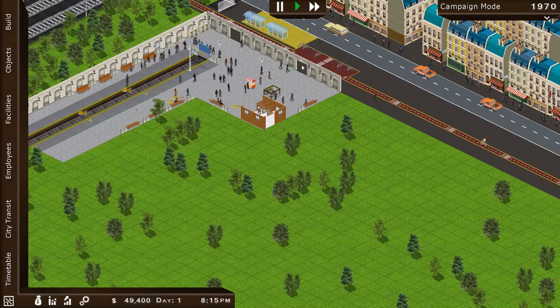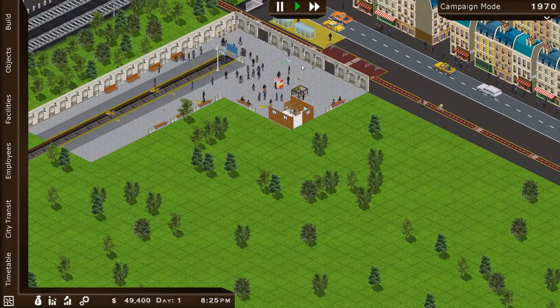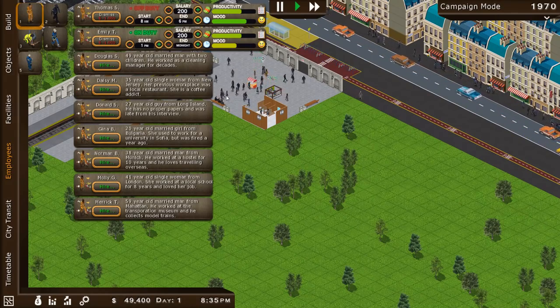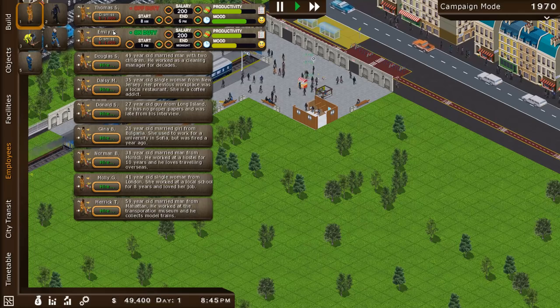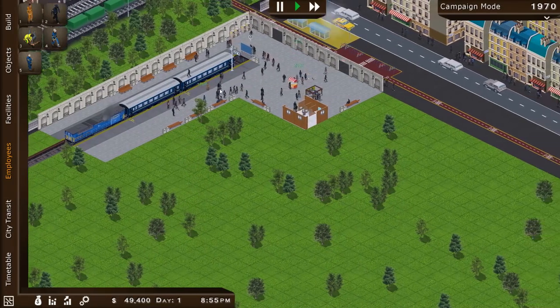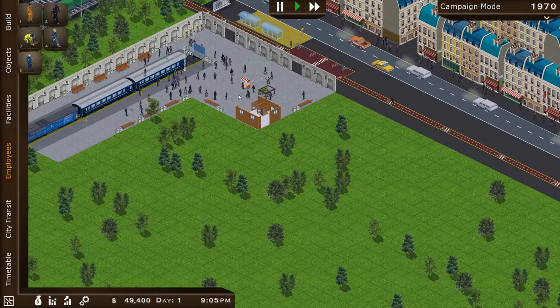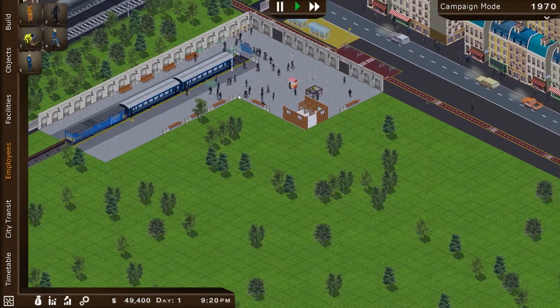I'll put another wall up and some doors so people can only enter and leave through the doors — controlling the direction people move through the station. Where are my actual staff? Emily, where are you? There's a giant pile of mess you don't really seem to be cleaning up. Soon the day will end and we'll see what my takings for the day were.